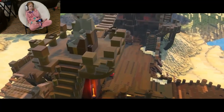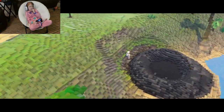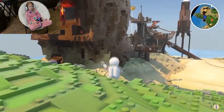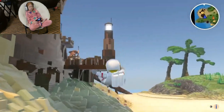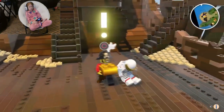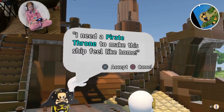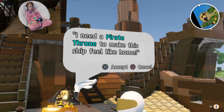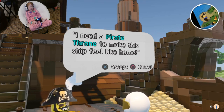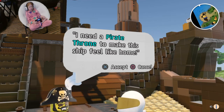We can also unlock another world. Okay, wait! Wait! I thought there was a red... I thought like this... Place... Oh! Okay. I need a pirate to make his ship feel like home.